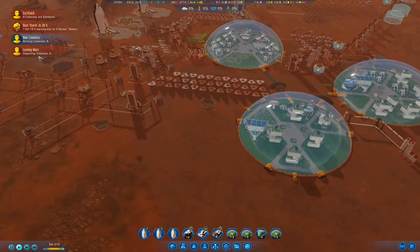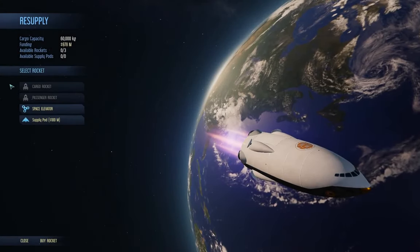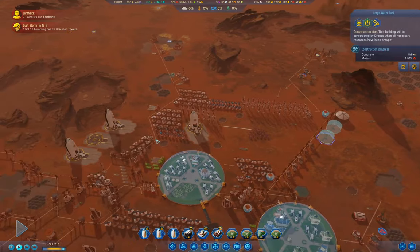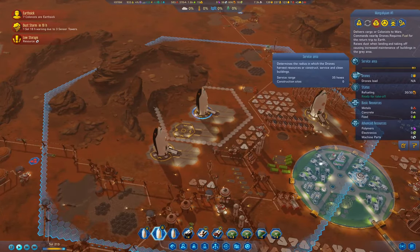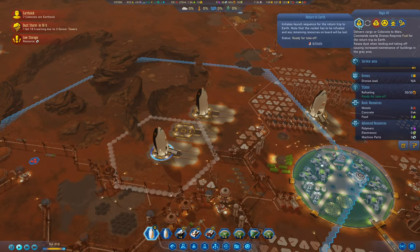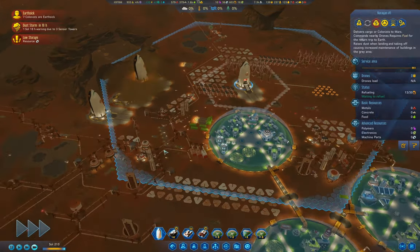We had eight colonists on that rocket. How's the production on these things coming? I decided to build the space elevator instead of the mohole. I'll send you back to Earth. Let's up tempo everything here.